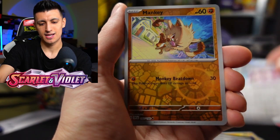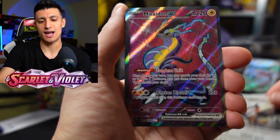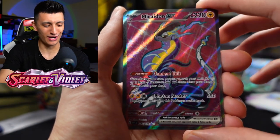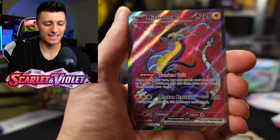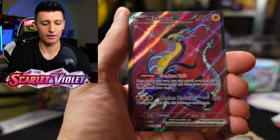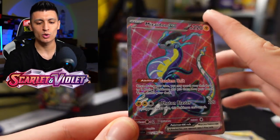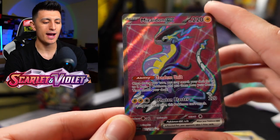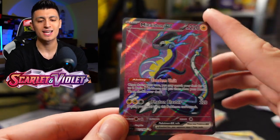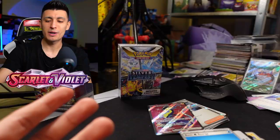We got Mankey, Staraptor, and — oh baby — there we go, Miraidon EX! You love to see it. This is one of the best cards you can pull in full art form. I am very very happy about this. This card is worth like $25-30, so it basically pays for the six blister packs if I were to sell it. But Miraidon is a really really good card for competitive play.